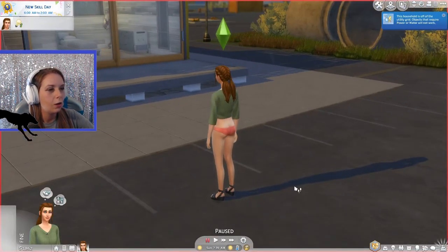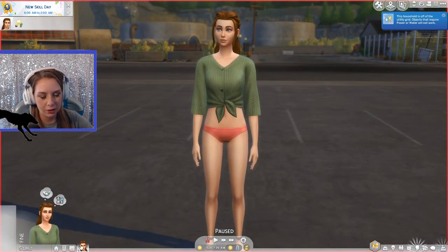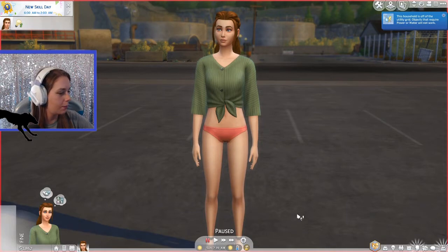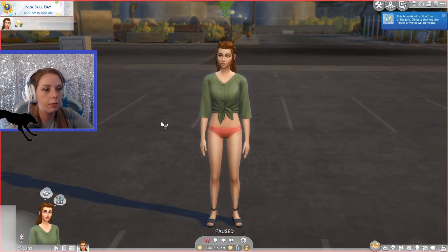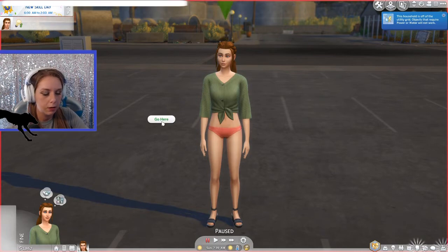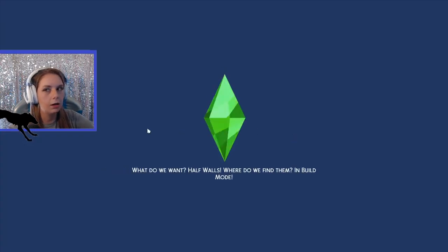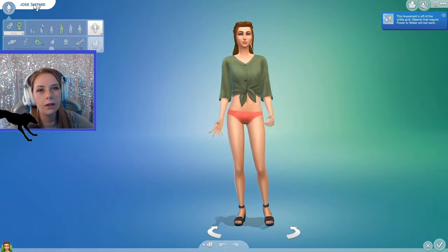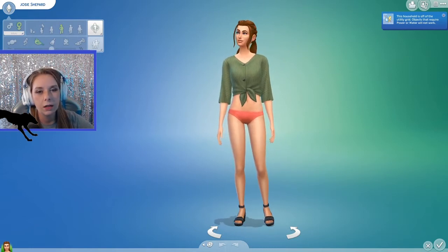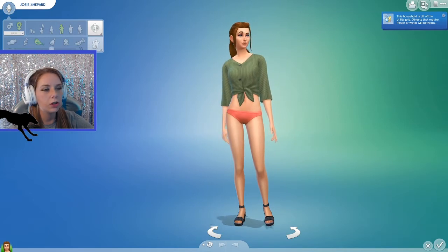Weird way to start the episode — we're missing pants. Our sim is Josie Shepard. Let's go ahead right out of the gate and modify her in CAS. So we have Josie Shepard. She is a friend of the animals, with animal affection, cheerful, dog lover, and a child of the ocean.